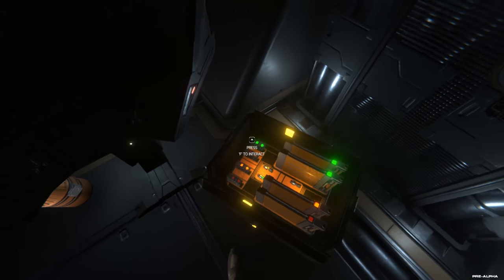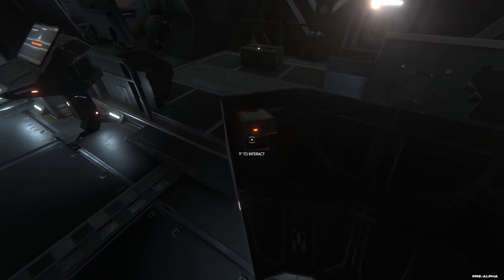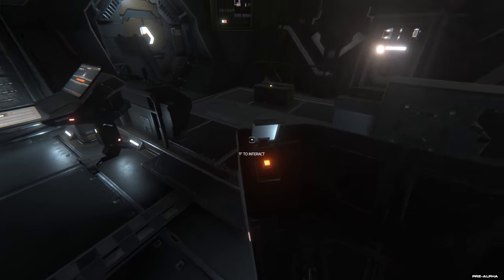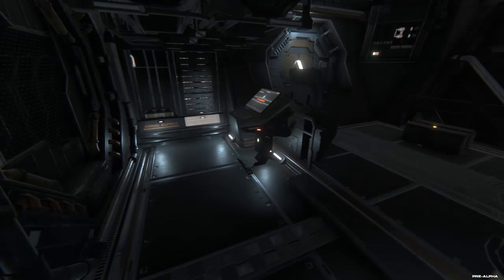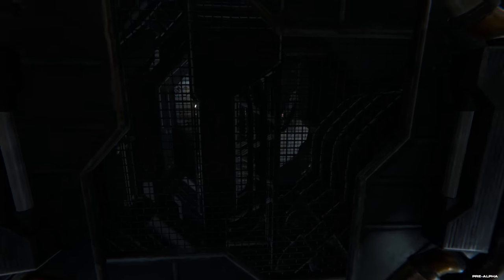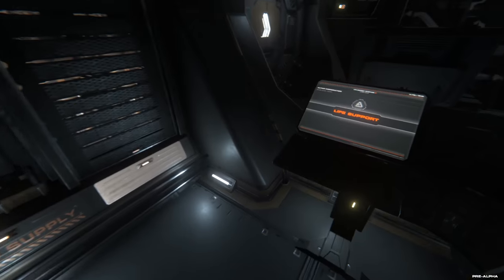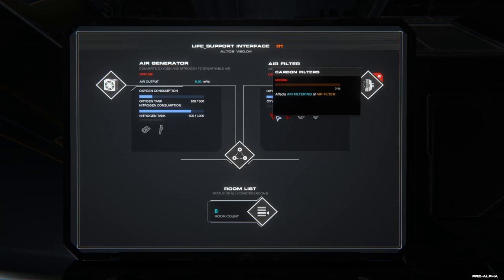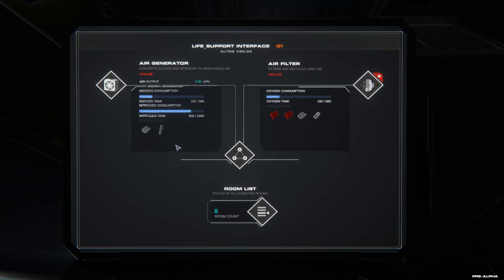One thing that becomes immediately apparent is that the ship and your modules need repairs — pretty much everything. Down in the little carry case you can see some modules ranging in color from red to orange to green, indicating the various functionality of each individual module. You can use those to modify and repair your ship. For example, the air filter has two components indicated as red, meaning they're either missing or broken and will need to be replaced to get the air filter online.